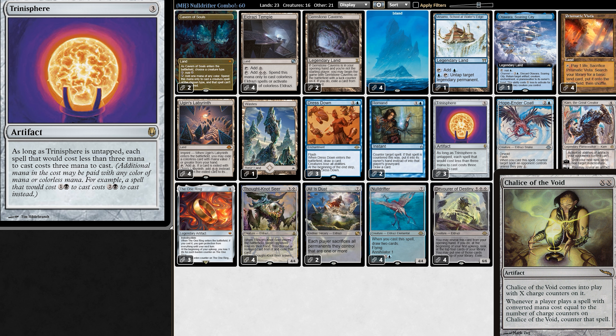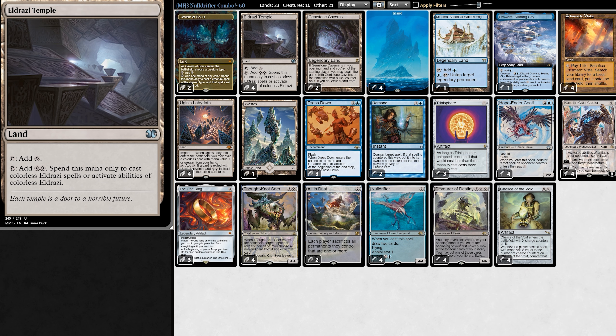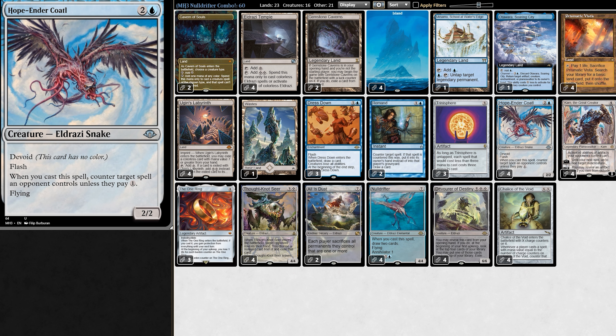And even with Trinisphere out, Chalice of the Void still works. But it gets even better, because it will draw 3 temples, making all of our hoes really easy to cast, like Hope and her Caudle, which when we cast it, we counter a spell unless our opponent pays 1 — and we get a 2/2 flyer. That's totally nuts.